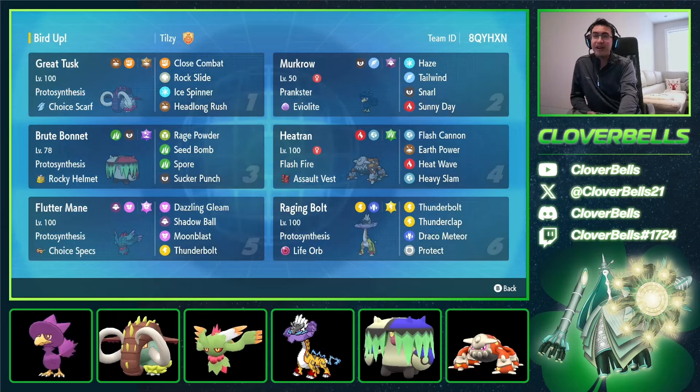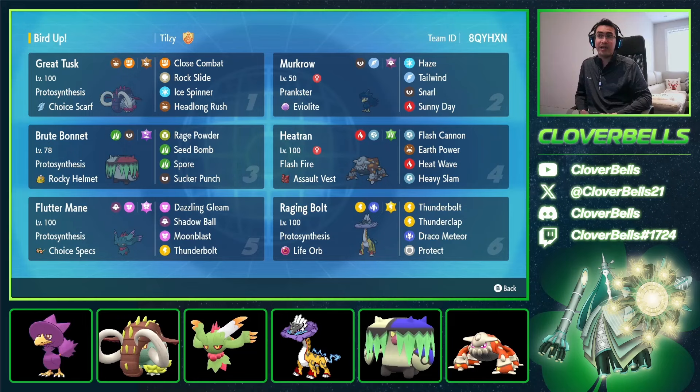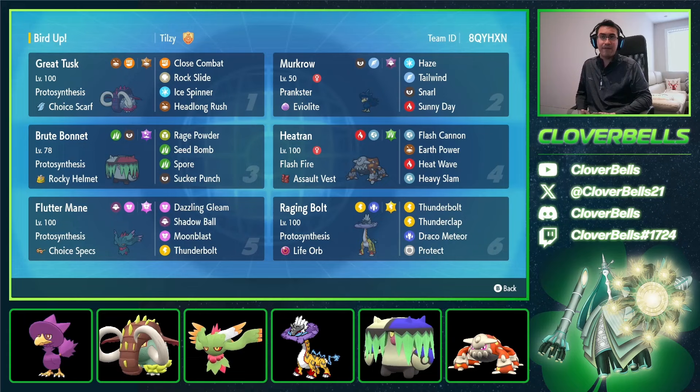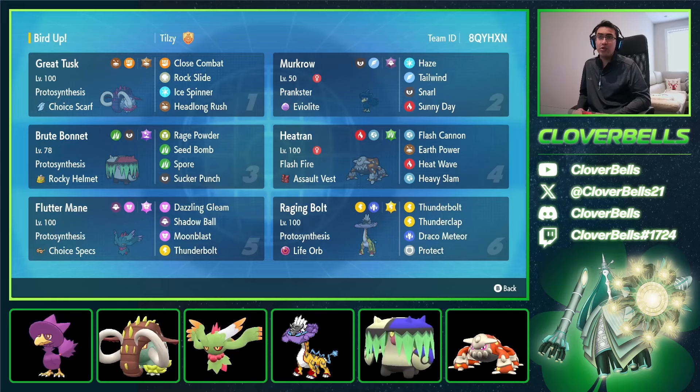It's got some cool options we're all familiar with, and some returning once-dominant options like Heatran. Let's start with the Murkrow — it's a Tailwind-Haze set. Remember when Murkrow was a thing and Haze was a thing, when you had to really use it to remove Dandozo debuffs? Haze has that kind of purpose again, but this time you can remove stuff like Swords Dance boosts, Calm Mind boosts from the Raging Bolt set, the Kamo stuff, the Registeel stuff. Haze removes all of that, and don't forget it can also remove Intimidate debuffs — so if Incineroar comes in and Intimidates the Great Tusk, you can wipe those away.